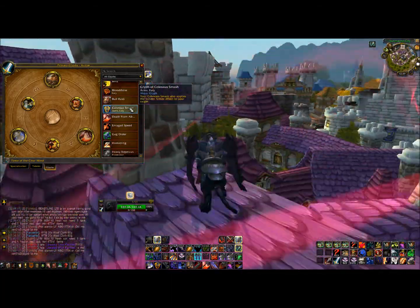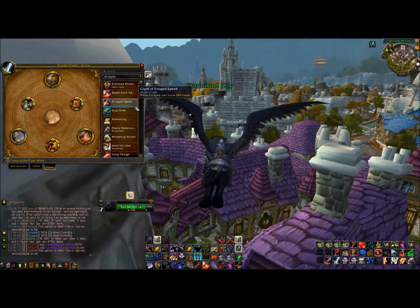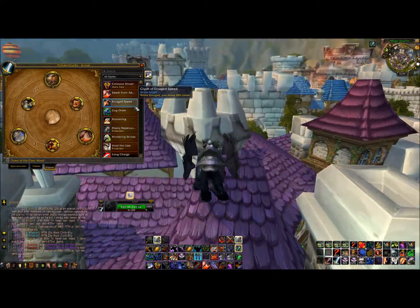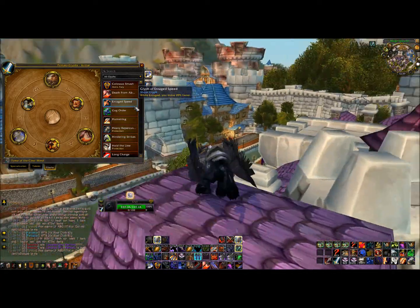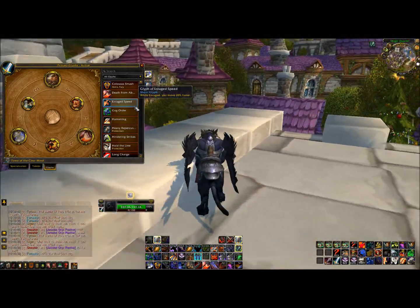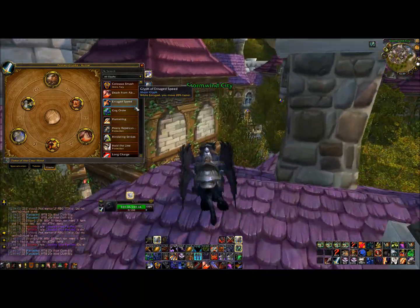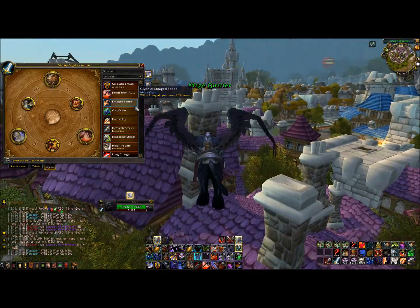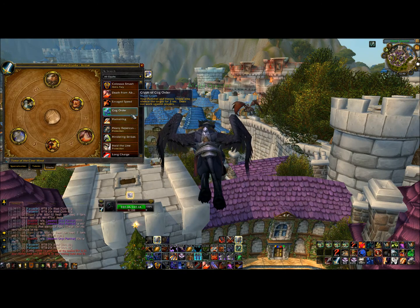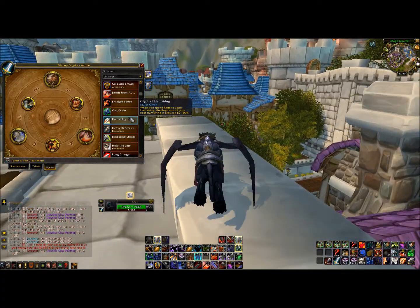Colossus Smash is also very nice, and Death of the Sword is going to stay for sure. Enraged Speed — I'm thinking about how good this can be for Fury, because it feels like they get enraged a lot more often and this might be very good to have. Gag Order still doesn't work in PvP. Hamstring — nothing needed in my opinion.